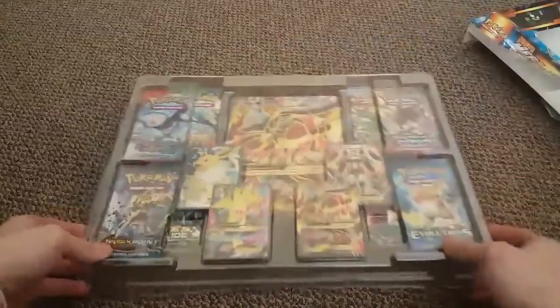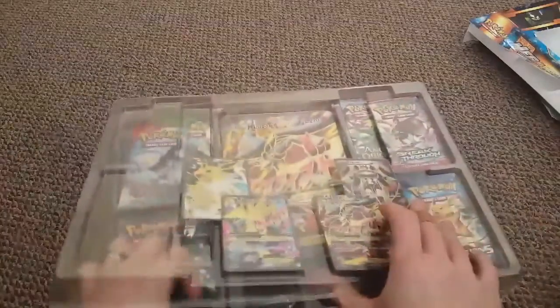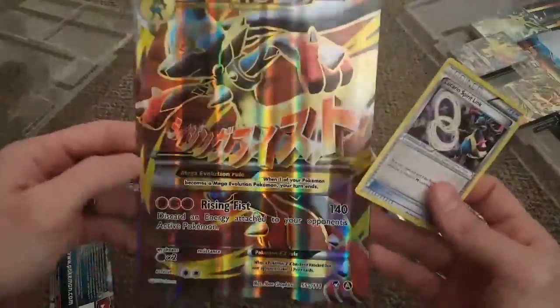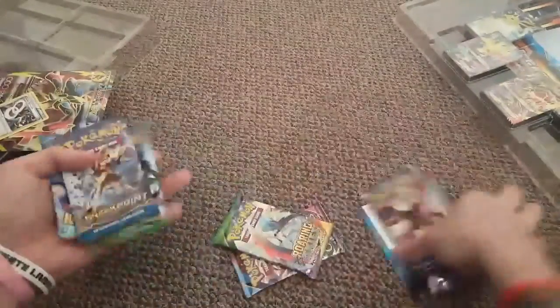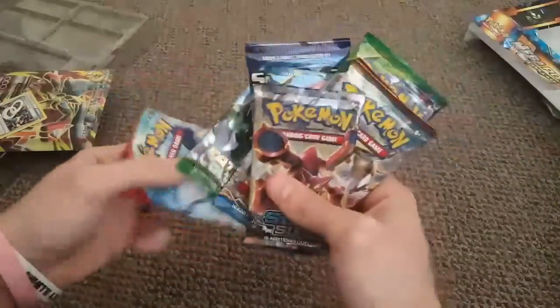We opened those up off camera, which is silly of us as always. We have some pretty cool packs and cards in here that we're going to open up for you guys. Let's pull all this out - oh, what do we got? It comes with a full art Mega Lucario, a Mega Lucario Spirit Link, and a code card.